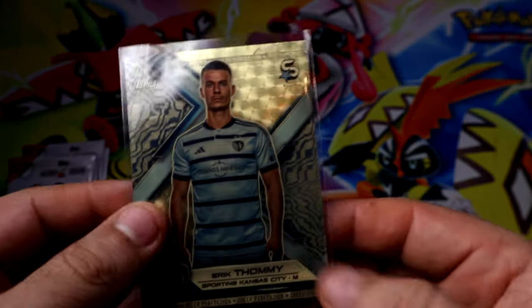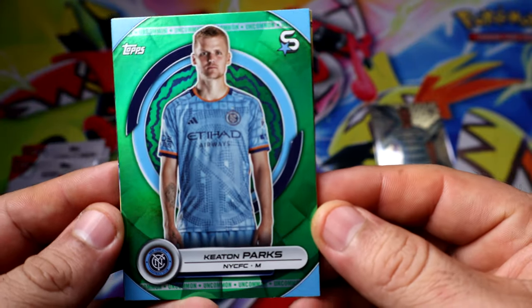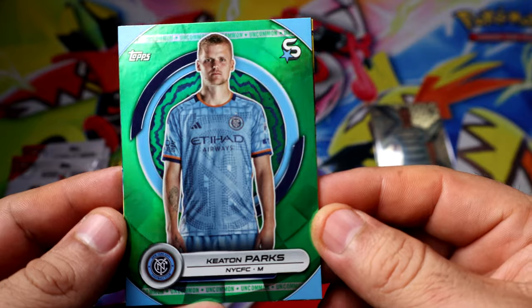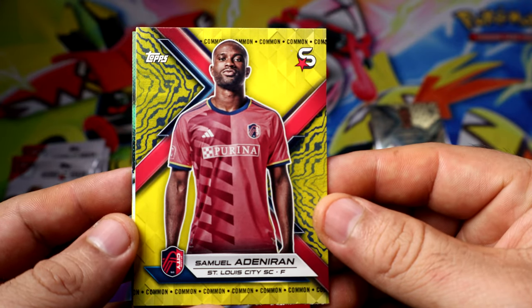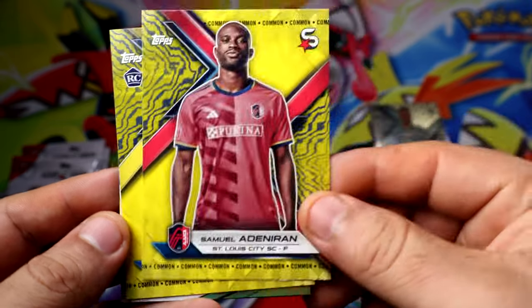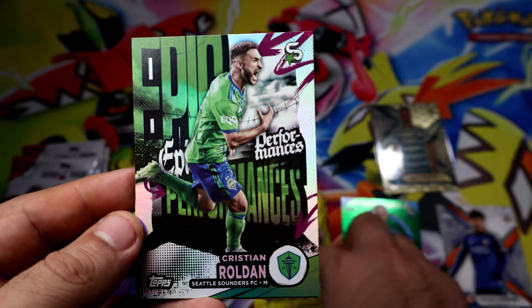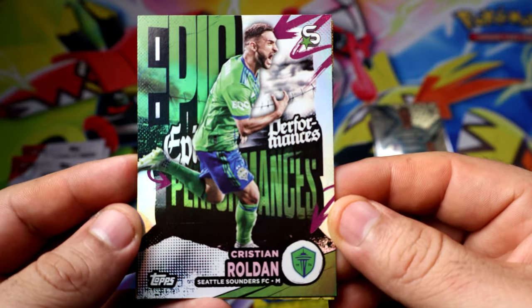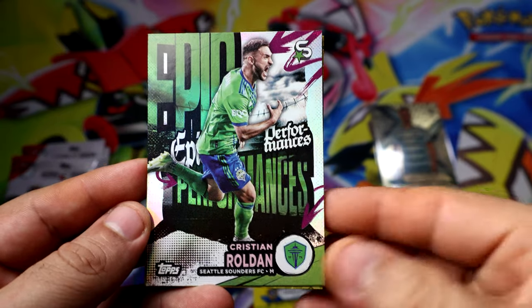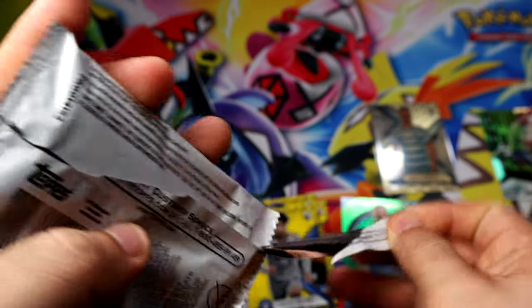I was not expecting anything like this out of a $20 blaster. We do have a green — that's the common Katen Parks. There's the yellow — that's the common. Paint still does a rocky yellow. And we have Epic Performances, Christian Rolden — pretty nice. We have a yellow, we have a yellow Saliva rookie. We're definitely getting a lot of yellows — that's a thing for Superstars.